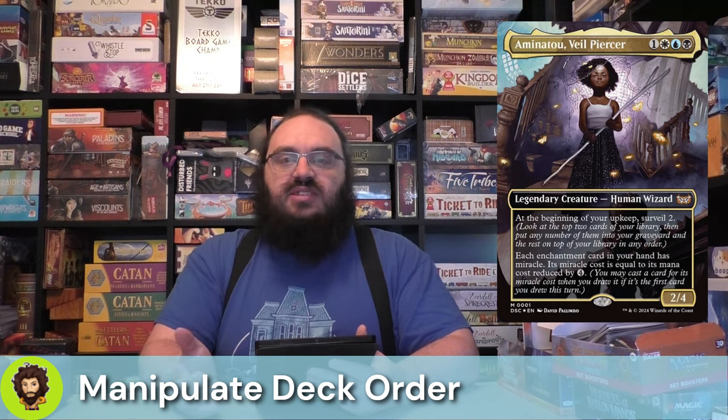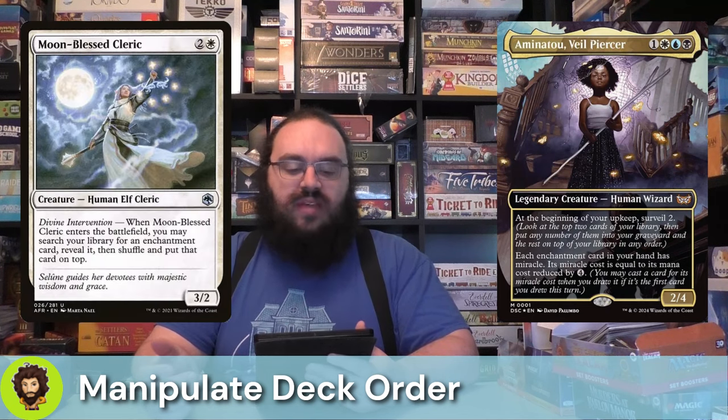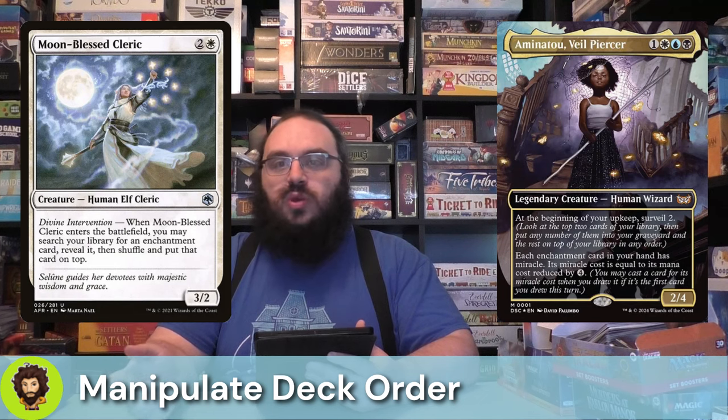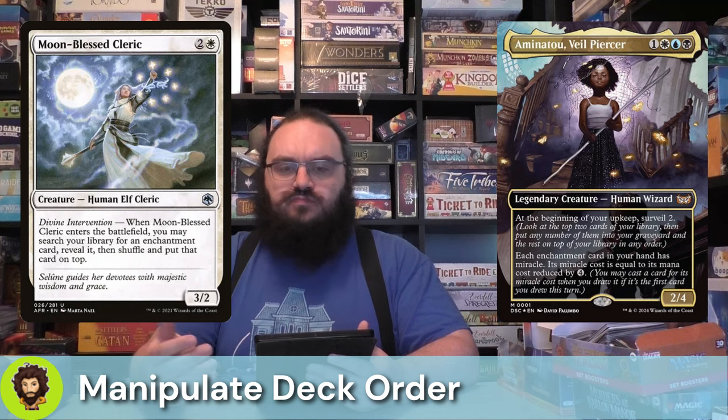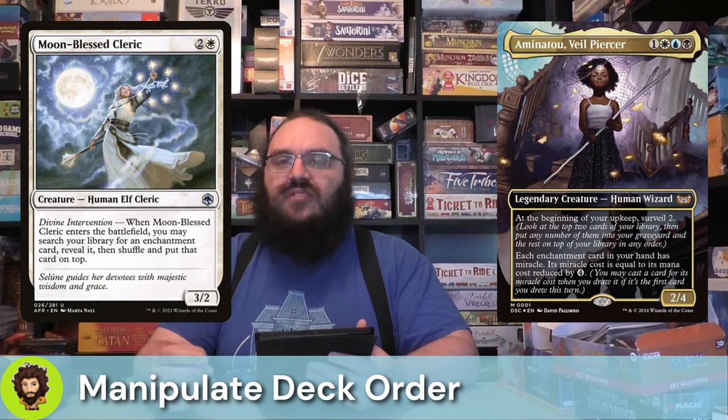Being in black does give us access to some graveyard recursion. We're not really running it in this deck, but you definitely could. Following up on Aminatu, we have Moon Blessed Cleric — a 3-cost 3/2. When they enter the battlefield, you go ahead and just grab any enchantment you want and slam it on top. We have a lot of enchantments in the deck, sitting around 22. The ability to tutor any of them to the top, knowing that when we draw it with Aminatu out we get that cost reduction of four, is phenomenal.